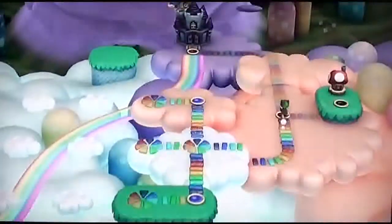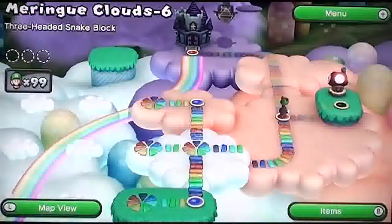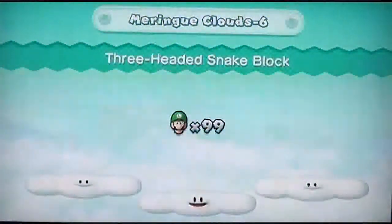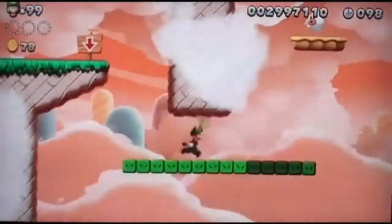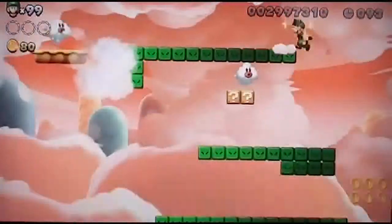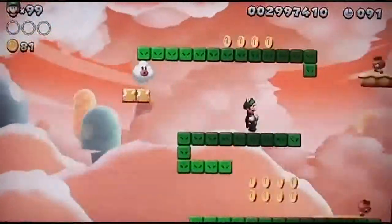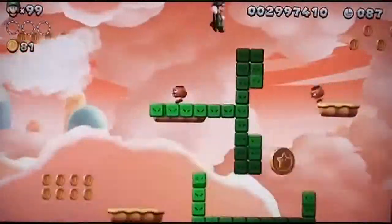Let's go over here to our sixth level which is Three-Headed Snake Block. You guys have seen snake blocks before, right? Like in the previous towers. Yeah, these things - as soon as you step on them they activate and they split into three paths, which is lovely. I need to get over there right now.